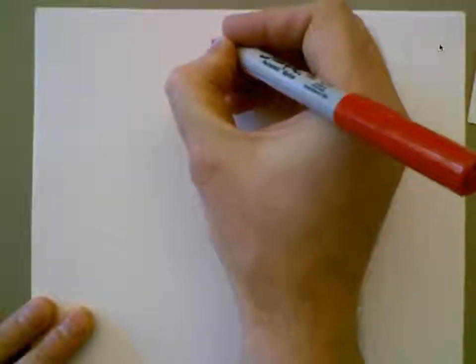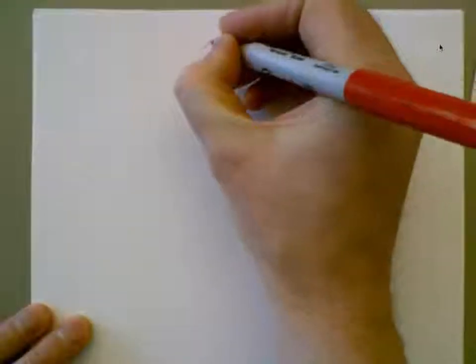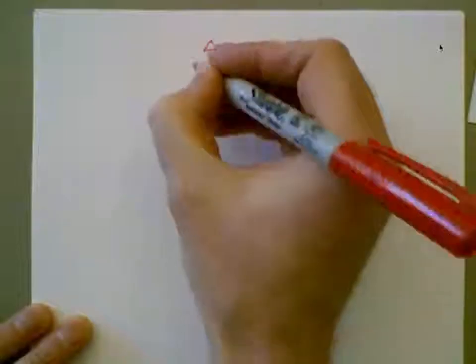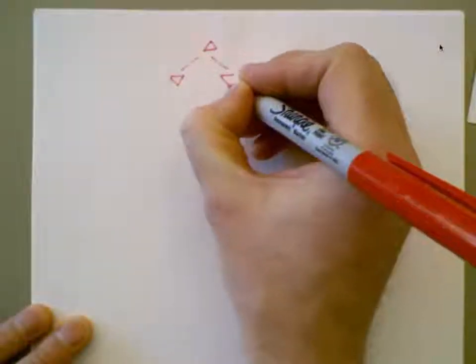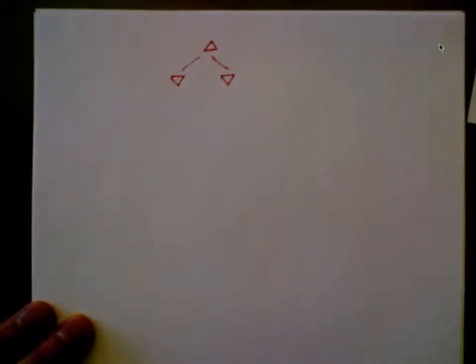Does anyone remember what a minimax value is? For me, a minimax node is like a triangle. The question is: are you a max node, which means you point up, or are you a min node? Do you point down because you're trying to make the cost go down? This is the minimax tree. We have a move for Max at the top and then a move for Min.